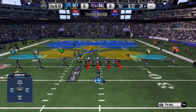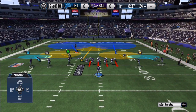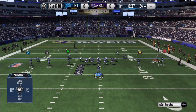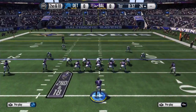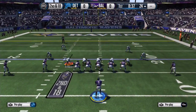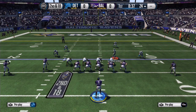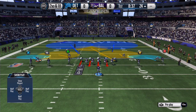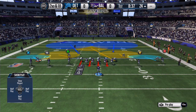This is cover two and this is what it's supposed to look like. I would make this like a cover two sink type thing, but you could have them in a flat — that's all up to you. In this situation I kind of flipped the play so my faster linebacker can be in coverage instead of Ezekiel Anza, because he can block.